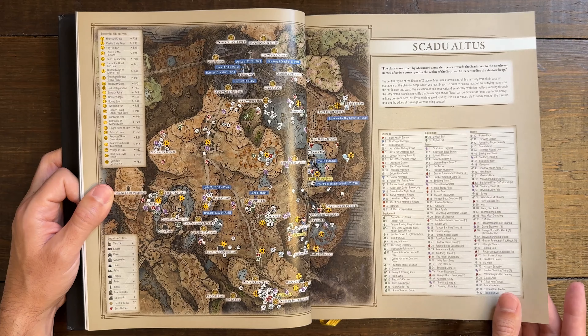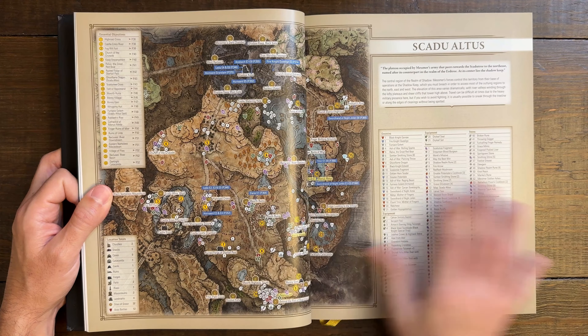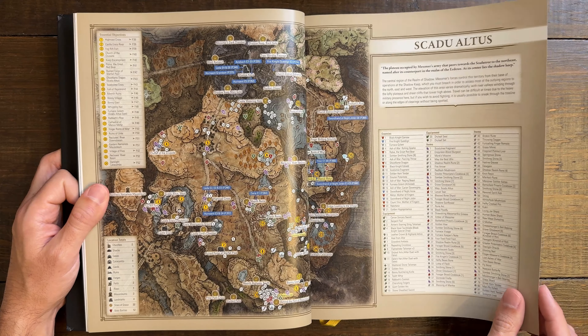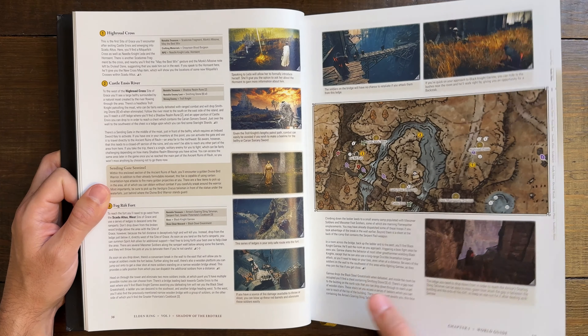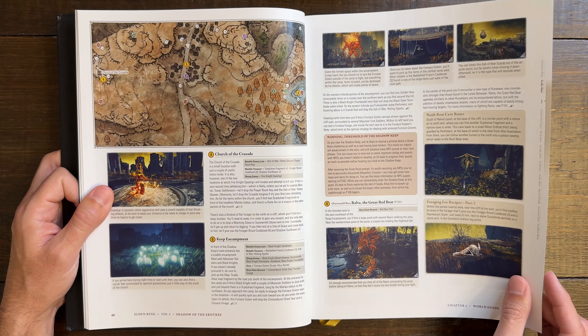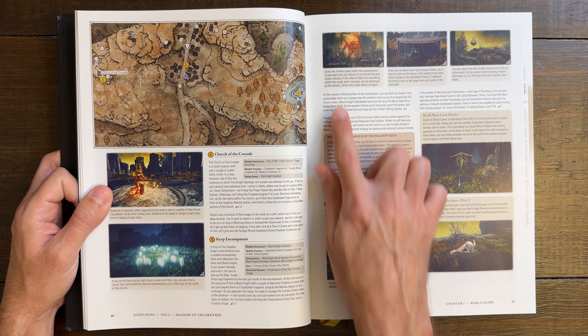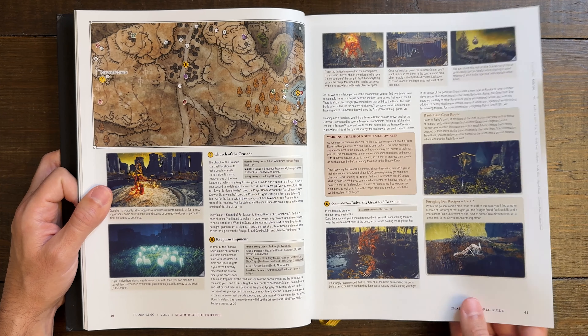There is so much to explore in just the initial area of the game, which shows how much they truly put into Shadow of the Erdtree — all of that was just simply the first area. The Scattered Tree Atlas, once again, has all the core NPCs and items that you can interact with, just jam-packed. They have a screenshot for every single individual highlight — quest lines, points of interest, different enemies you're going to encounter.